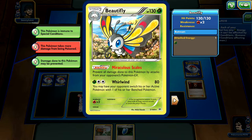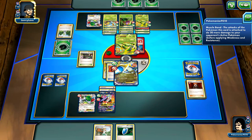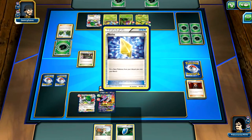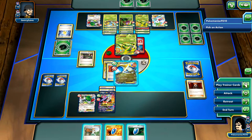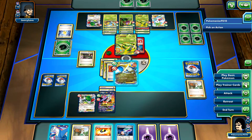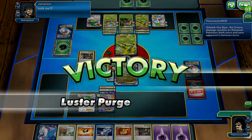We see him evolve into the Beautifly - Miraculous Scales - the Safeguard Beautifly. All damage is prevented from Pokemon EX. However, effects of attacks are still included. We see him bring back the Joltik. I'm just going to ditch my whole hand and hope for an energy. I do not whiff. I'm going to attach this one just so I can discard as much energy as possible. Let's Luster Purge for the knockout - and the game.